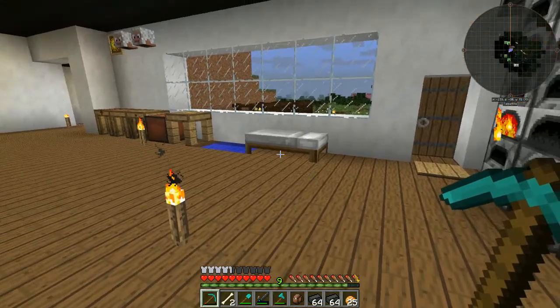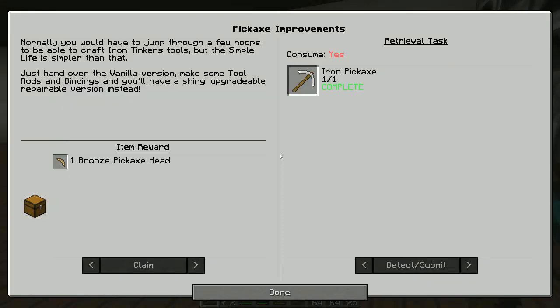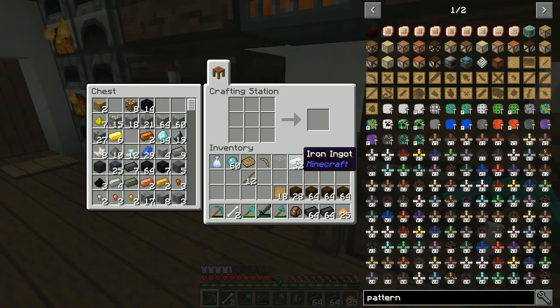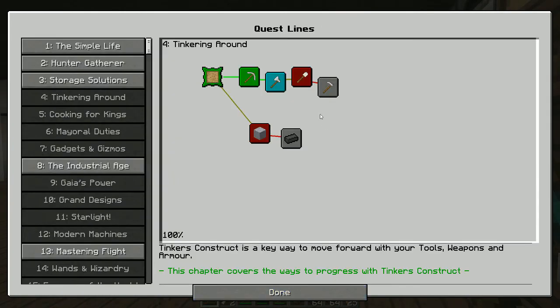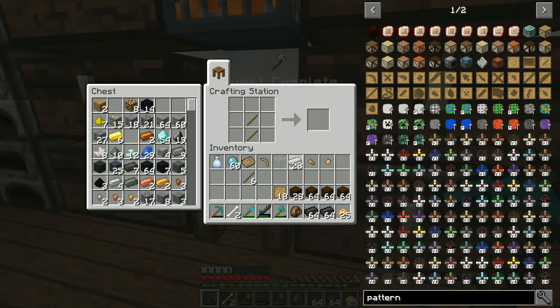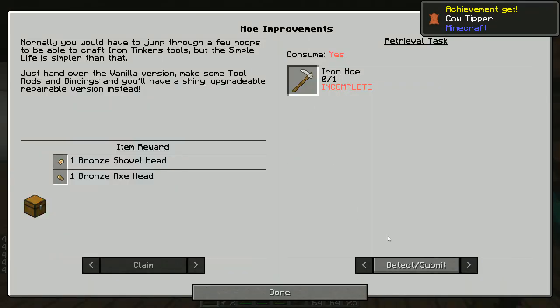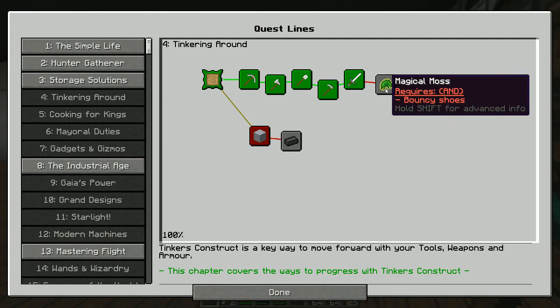There's my iron pick. I'll get my quest book, take my pick, and it should have given me a bronze pickaxe. Got that. Back to the quest book — an axe and a shovel. I can do that. Axe, shovel, and some sticks. Let's get those. Bronze axe head, bronze shovel head, a hoe, and an iron sword. We're just making all the stuff. There's my hoe, there's my iron sword. Claim that and this. Magical moss requires bouncy shoes — I'm not sure what that is.